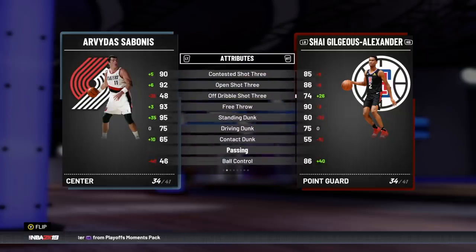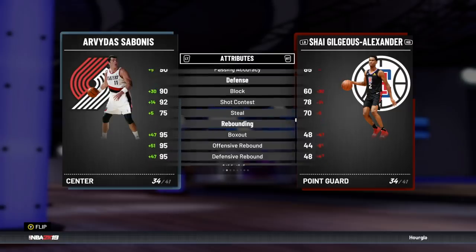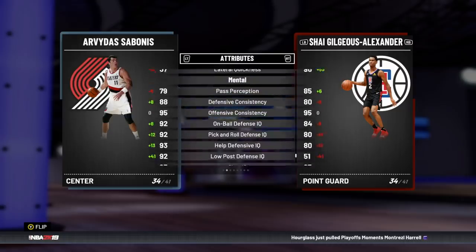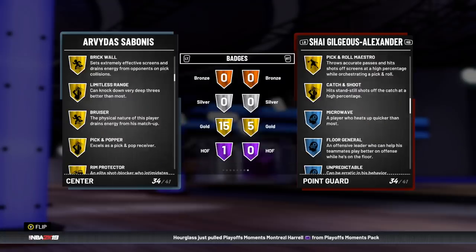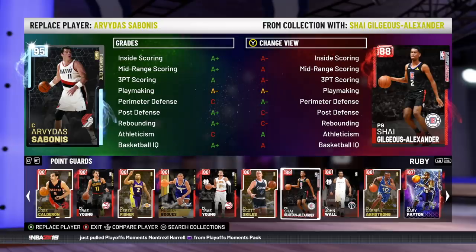He's got a great shot mid, a good shot 3, a decent dunk, can speed boost obviously, but not a great steal and shot contest rating. However, he's fast, got great lateral quickness, and solid on-ball defense IQ. Supposedly he's a locked-down defender in game, but stats are kind of meh.